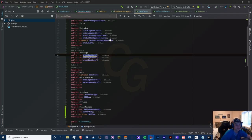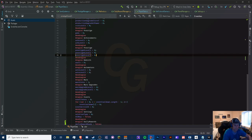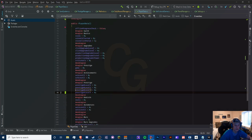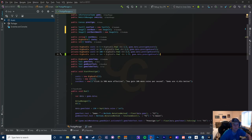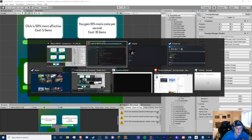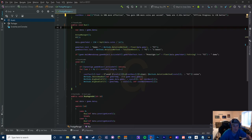Let's find our prestige upgrades and add a public int to our player data class. There we go. Now in our constructor we will set this to zero. We need to initialize each of these with a cost array size four, and we need to add our string: 'offline progress is plus one percent better.'